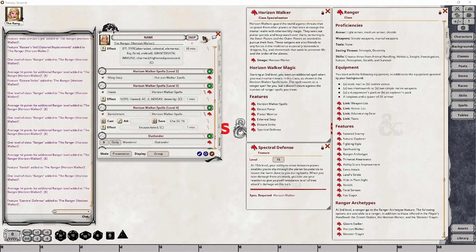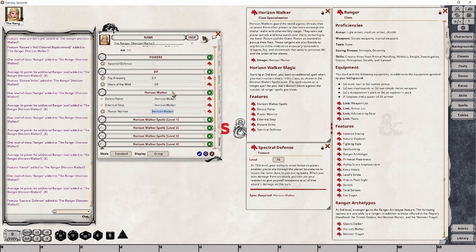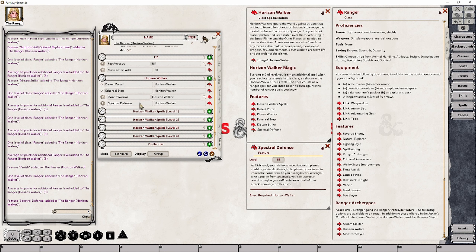At Ranger level 15, your character gains the Spectral Defense feature, which allows you to negate half the damage of a single attack by making use of a reaction. The attack has to be against your own character — it cannot be used to intercept an attack against another character. Your character can step into the ethereal plane as the damage is being applied, even after being hit, and void out half the damage. As this is a reaction, you won't be able to do it again until the next turn. Let's copy our power group into place and then add a new effect.